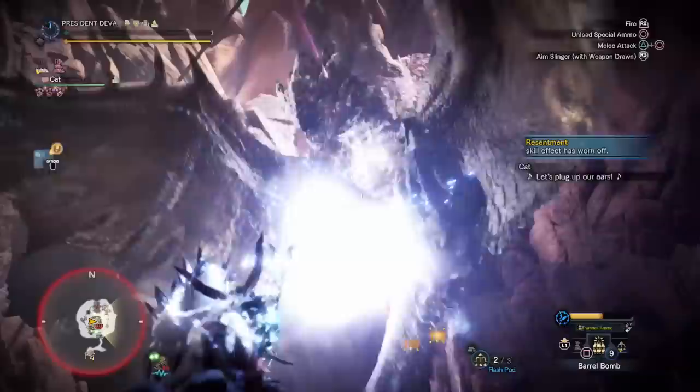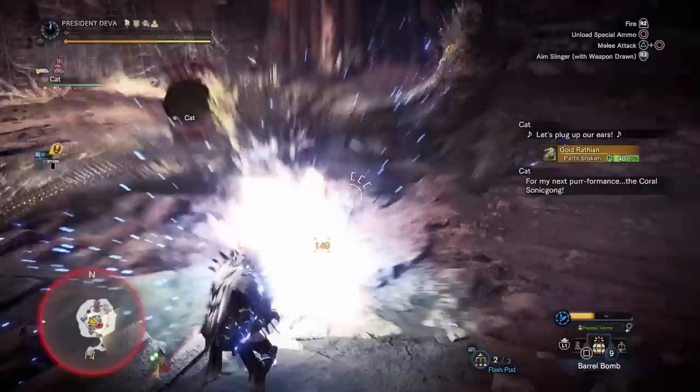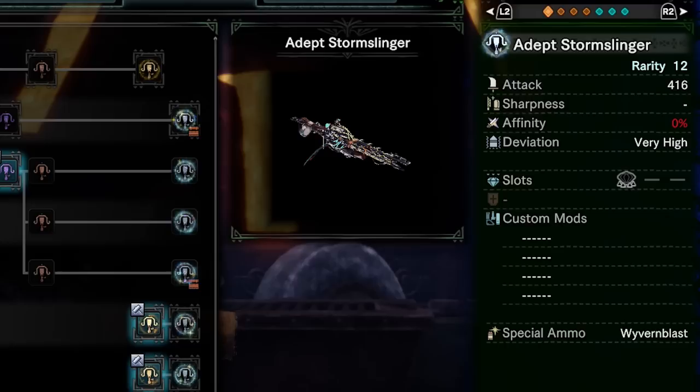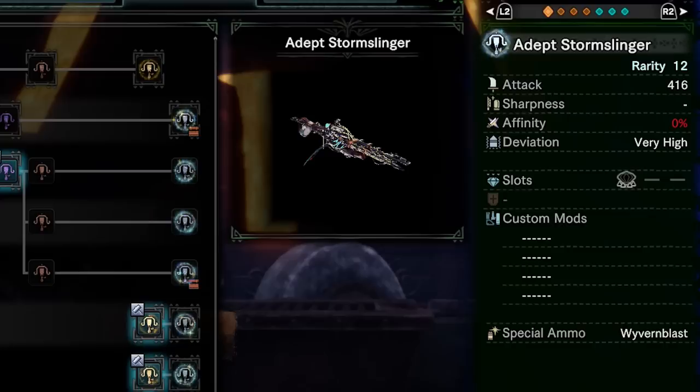Let's have a look into the stats and then explain its mechanics, how its damage is calculated, and how you can increase the damage — and of course the best possible build for now. It has 460 raw damage, which is the highest raw damage in the game yet for light bow guns. 0% affinity, which is fine since we can easily reach 100% crit chance with Critical Eye 7, Weakness Exploit, and 1 affinity augment. It also has a level 4 slot, so this might be one of the best, if not the best, light bow gun for its element.